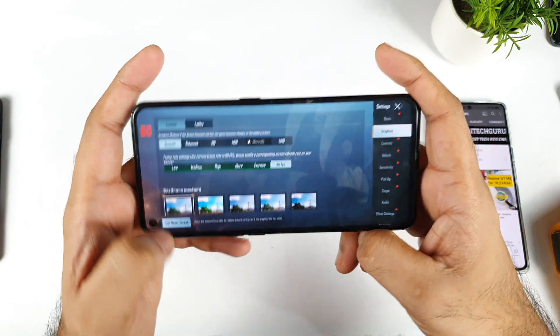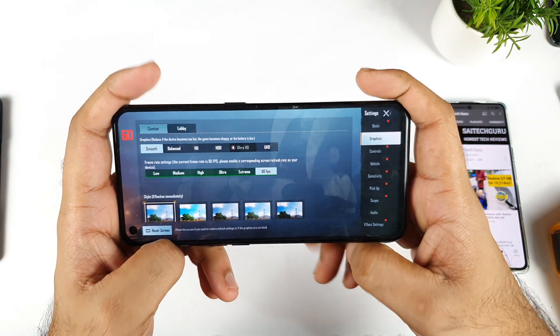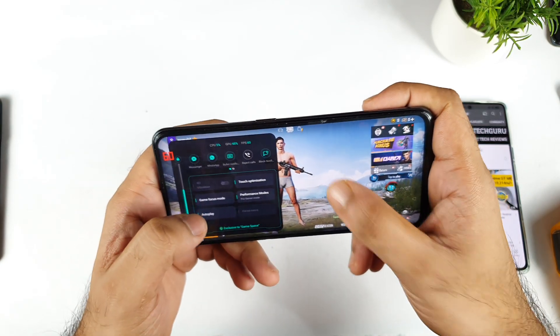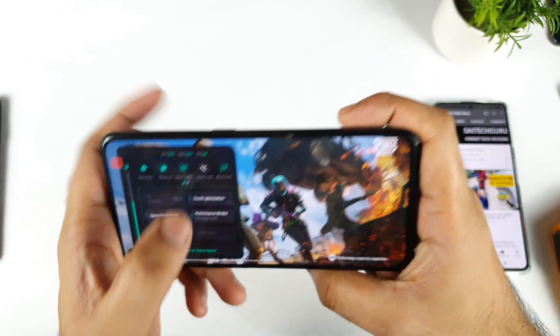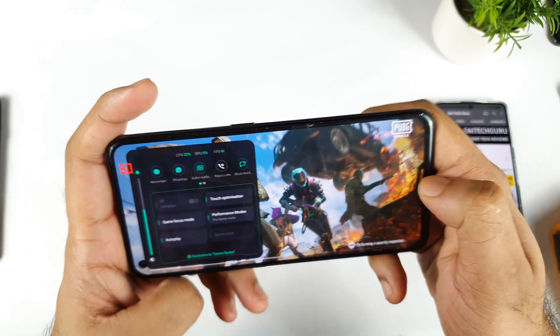Let me show the settings. As you can clearly see, 90 FPS is what I am trying to use. But still, even if you use 90 FPS, right now PUBG Mobile is not enabled for 90 FPS gameplay — it's only playing at 60. You can see clearly it's not playing at 90.